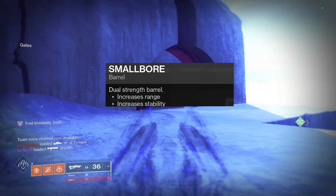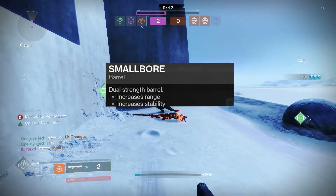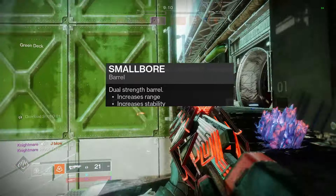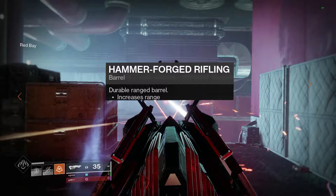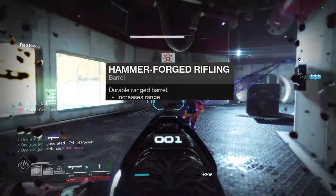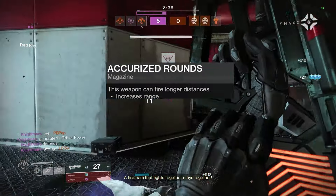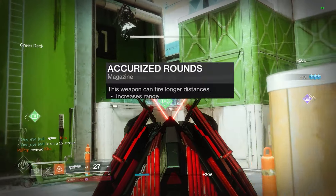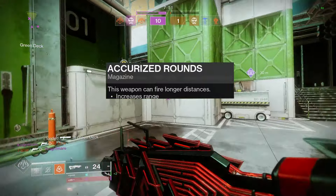For the PvP side of things, for barrels we have two options. Small Bore gives plus 7 stability and plus 7 range, landing us at 61 range and 57 stability — a pretty even spread. The other option is Hammer Forged, which gives plus 10 to range without any addition to stability, so we lose 7 in stability but crank out range a little farther. For the magazine, Accurize Rounds is probably your best option to maximize range. You could go with Steady Rounds for extra stability, but I personally like Hammer Forged plus Accurize to maximize that range.